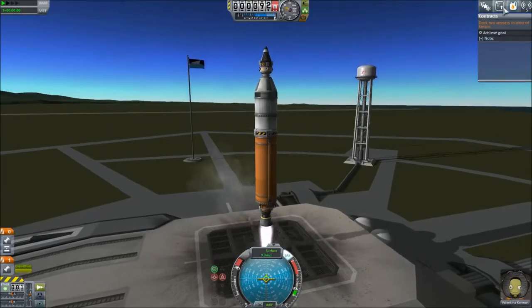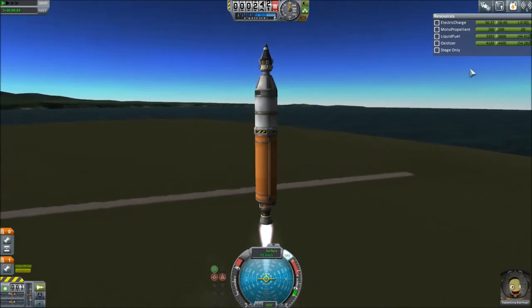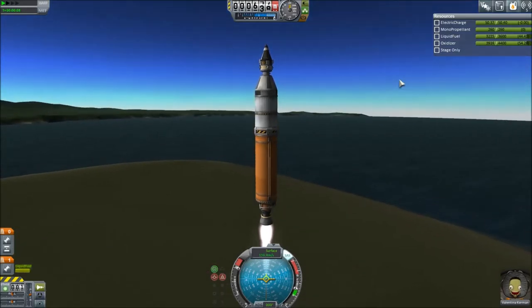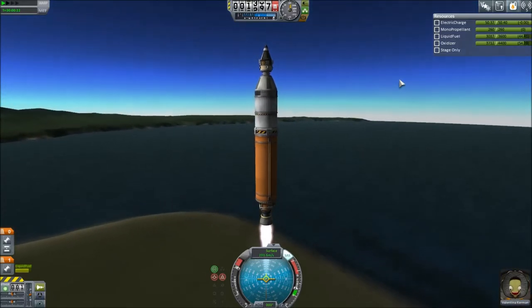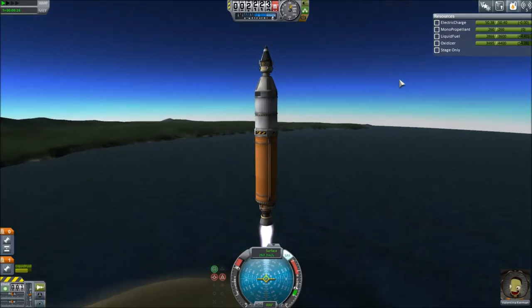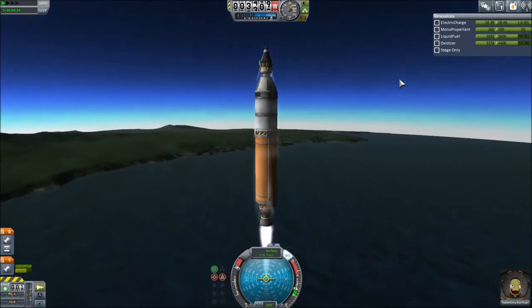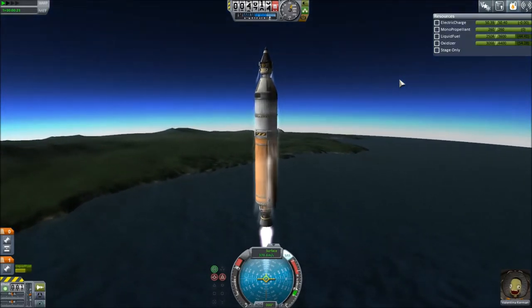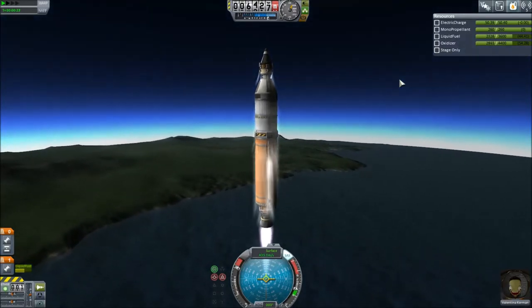Part two. Just built this rocket quickly - not really need a lot, just something to send this tiny little docking craft up with Valentina in it. Upon building this one, I realised that the other one where I removed the top section no longer has any solar panels. So docking might take a little bit longer than I expected.